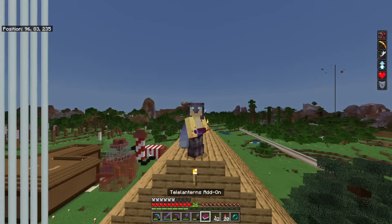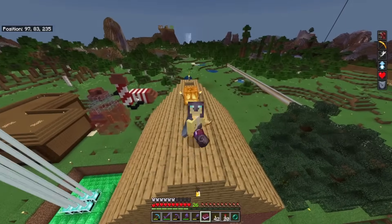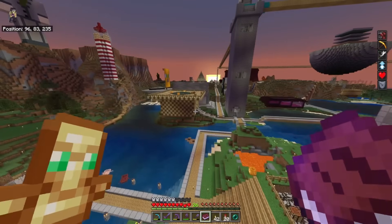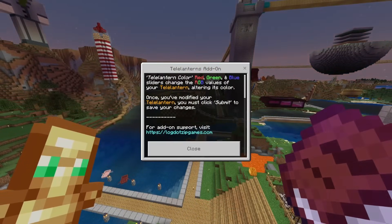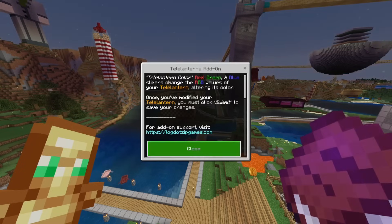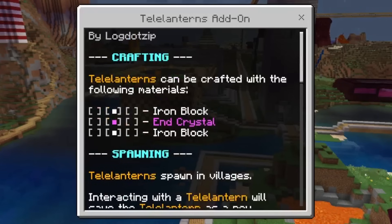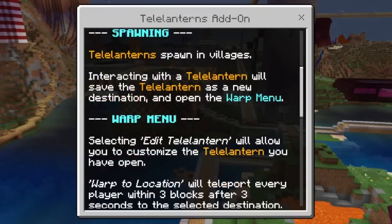After activating the tele-lanterns add-on, I'm here in a world that looks so drastically different — I'm of course joking. This is the very cheapest add-on they've ever released, so I have some questions about what exactly is inside. It sounds as though it's just a lantern that can teleport you around, but that doesn't necessarily sound like a bad thing. We need two iron blocks and an end crystal — that is expensive, unless you find a new village where you can get them cheaply.